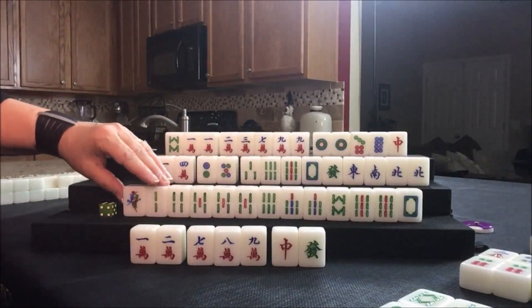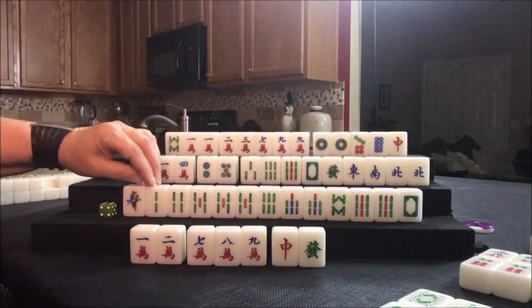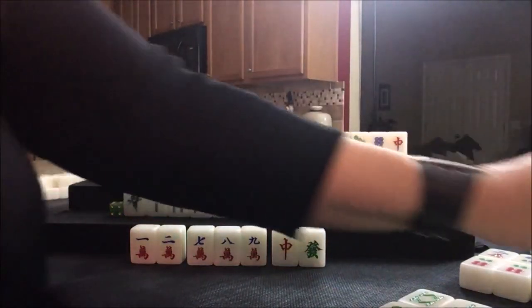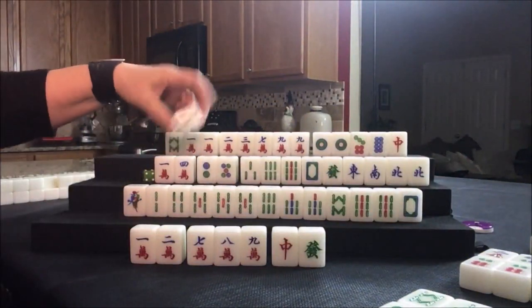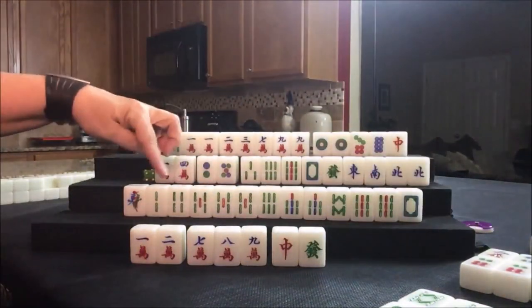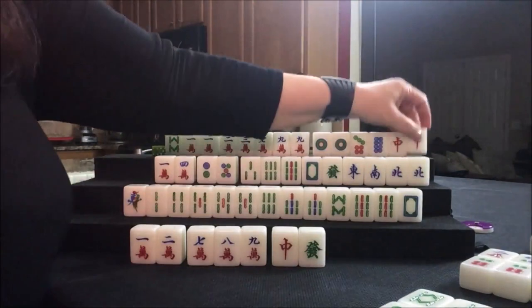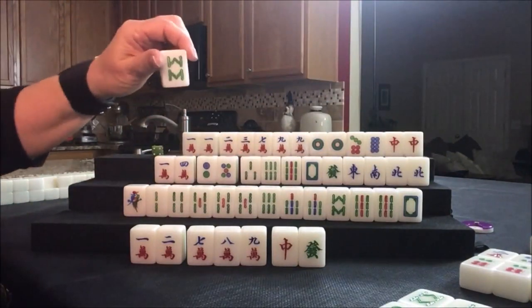Or we could do seven, eight, nine; four, five, six; one, two, three; pair straight. I think let's draw five crack up here. Three bam, we already have it. Can't take it here. Let's draw — red. Okay, that helps with outside hand. Let's discard this eight bam.